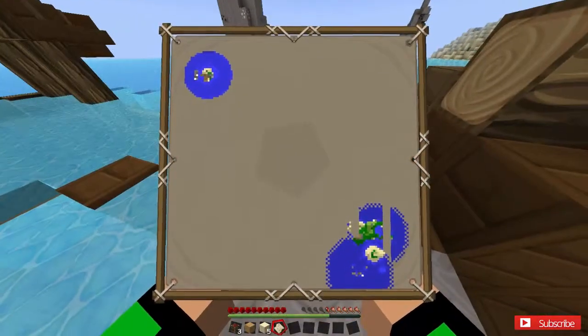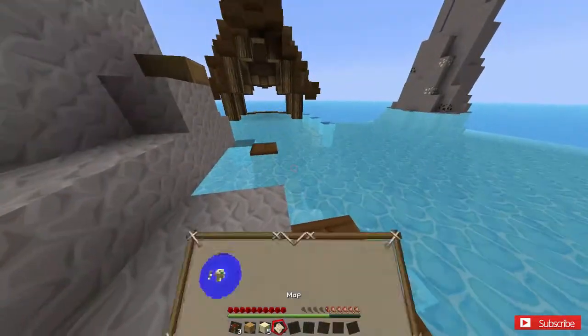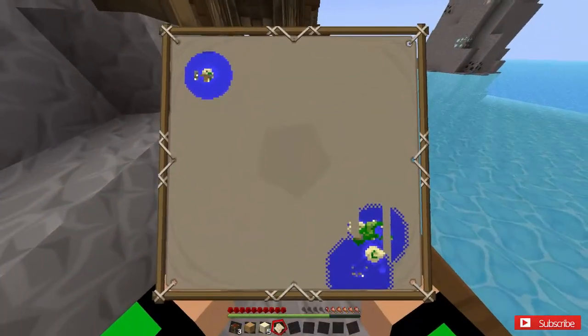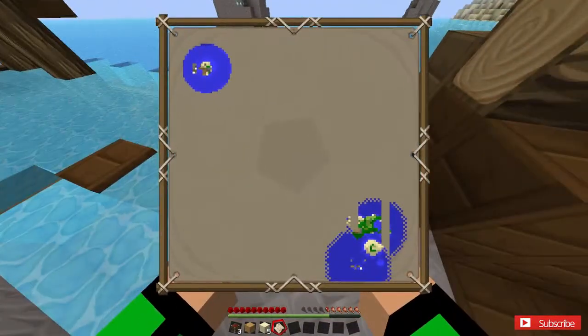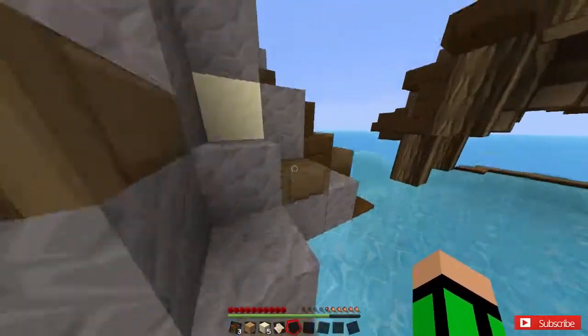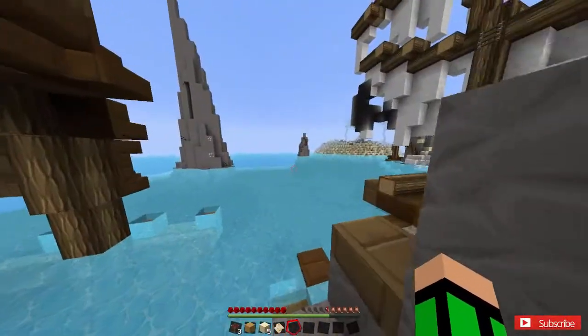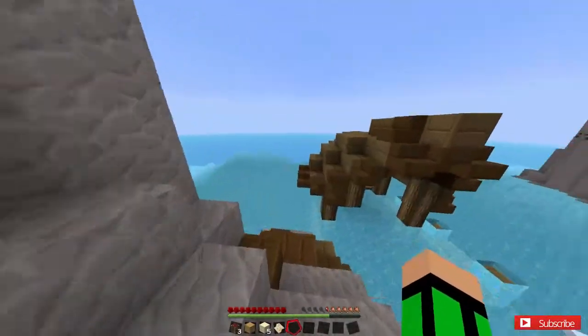It doesn't show us on the map. I guess we're at the bottom right? The bottom right is definitely us because that part below is the ship. We can visit there eventually — maybe there's some diamonds over there. There's some gold over here and redstone.